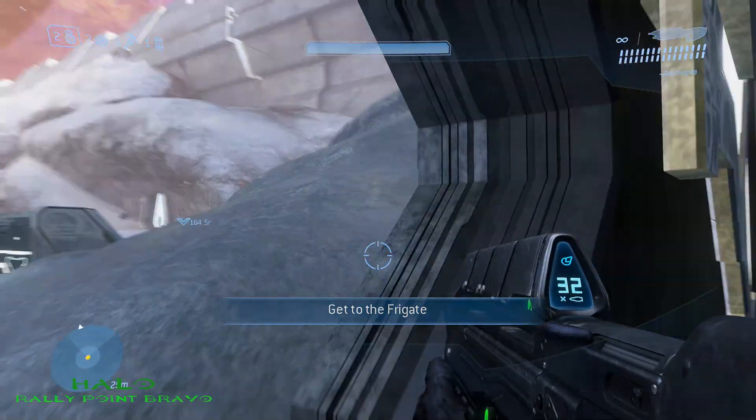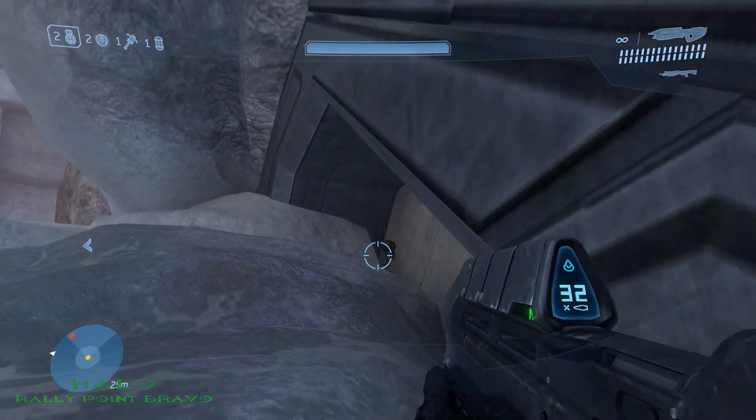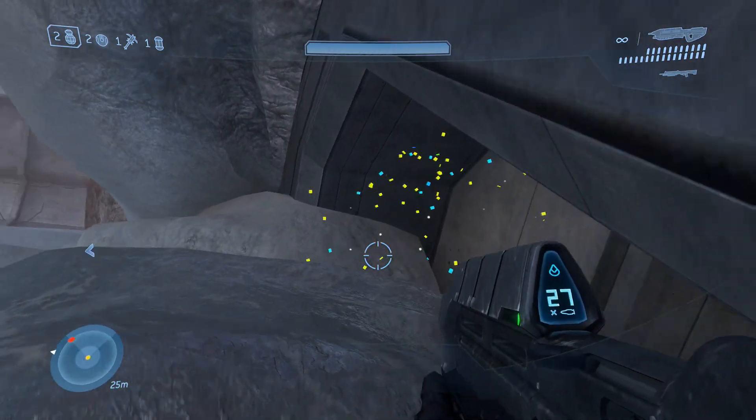The second MOA on Halo is located at Rally Point Bravo. Once you exit the command center, look to your right and you'll see it right there.